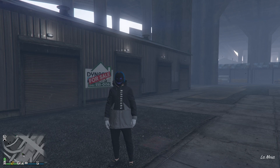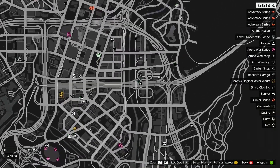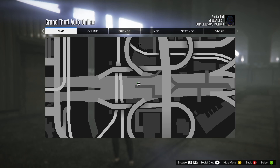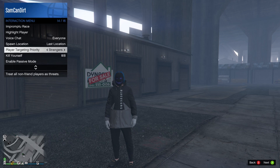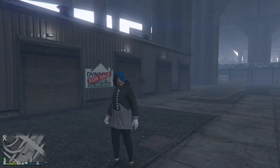First, what you want to do is come over to this location right here, next to the Los Santos Customs under the bridge. Then go to your interaction menu, go to spawn location, and set it as last location.